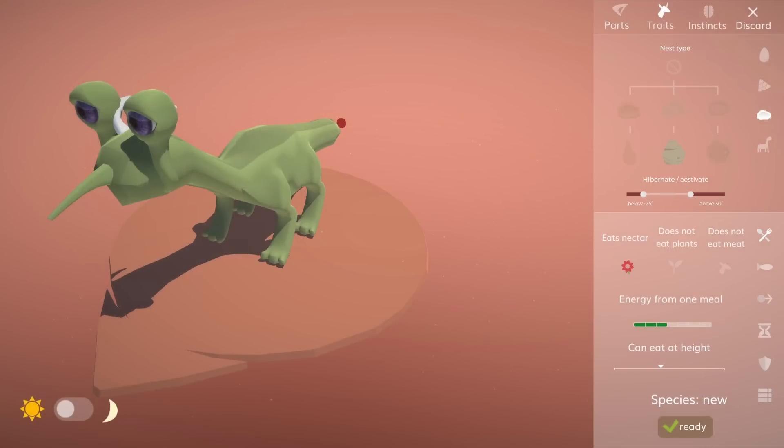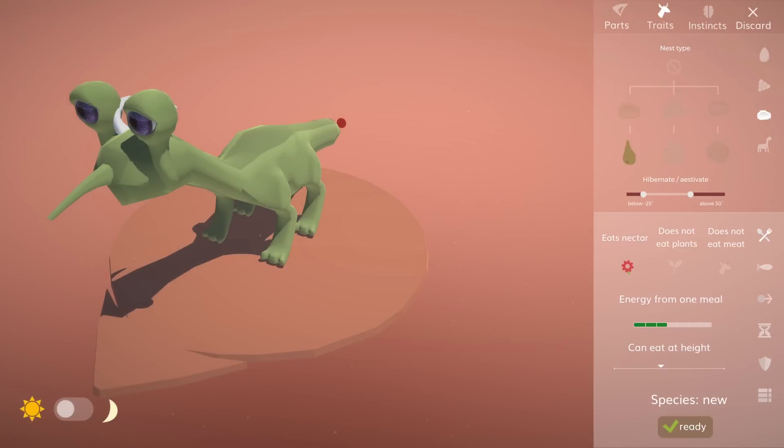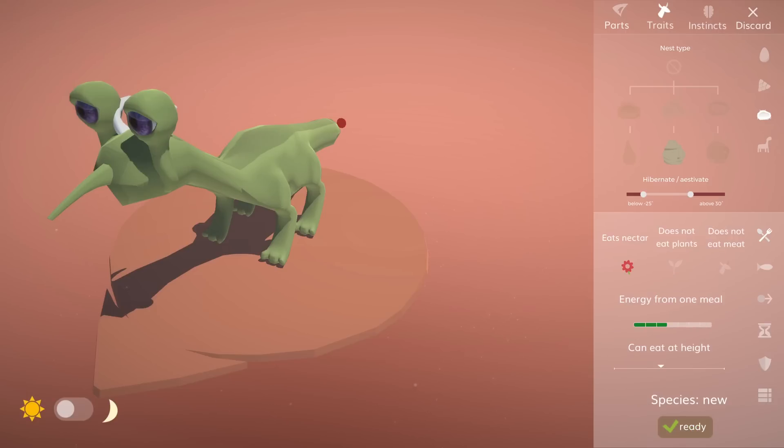One day, while cycling home, I realized that all of the hibernation mechanic could actually be explained by one simple addition to the UI. If your animal does not build a closed nest, the hibernation slider simply becomes transparent — that's all, hibernation does not apply. In hindsight, it's so simple it's hard to believe I didn't do it this way from the beginning.